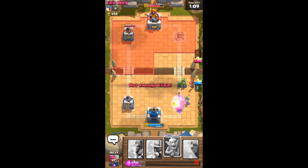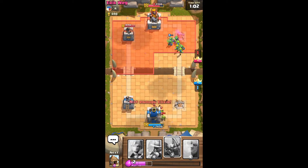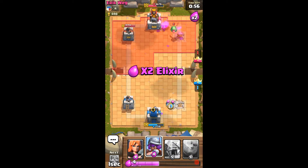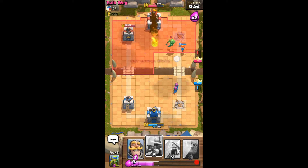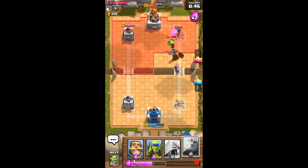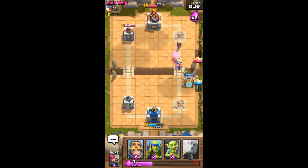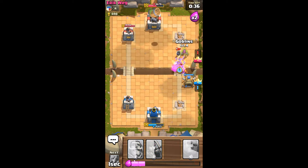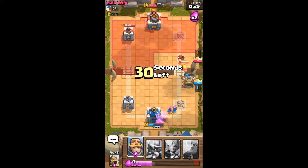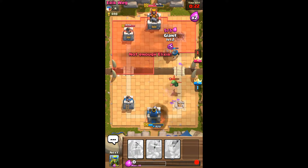Yeah, combo — make a combo. The golem team. Oh shoot. Okay, musketeer — come on musketeer. Oh shit. Summon them. I forgot that I don't have any spells.